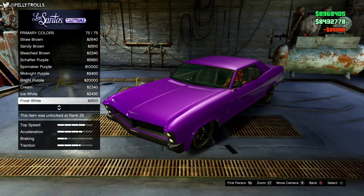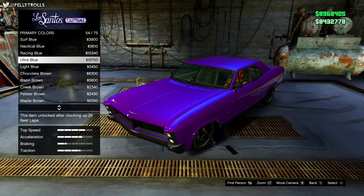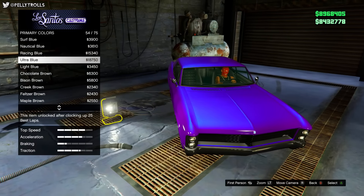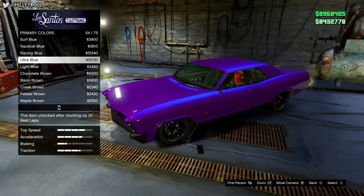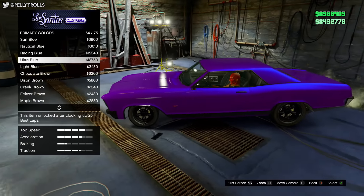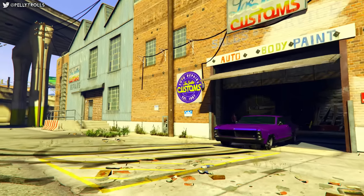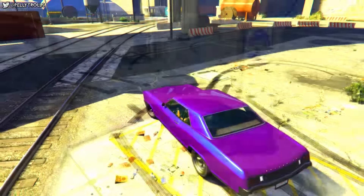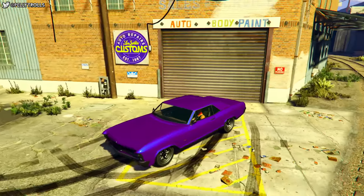Put your primary and your secondary on the crew color, then scroll into the primary pearlescence and go to Ultra Blue. You'll think to yourself you've seen a combo similar to this — and we all have, there are a lot of great colors that result in Ultra Blue as a pearlescent — but once you take this thing outside, the color of it really comes out. As you twist and turn different angles of the vehicle it looks absolutely gorgeous. This is a beautiful color.